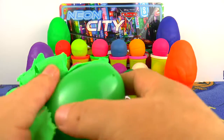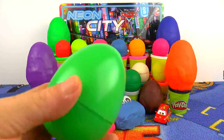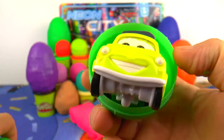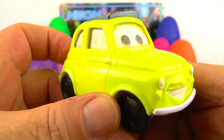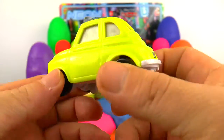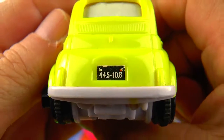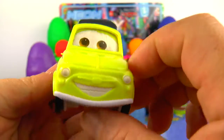Here we have this first surprise egg. It's a big one and a green one. Let's see who is inside. He is Luigi. He is yellow and he is a small, little bit old car. Here is his number: 445. And a smiling Luigi.